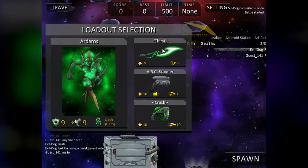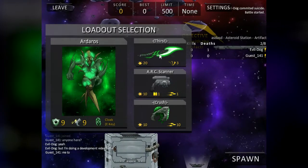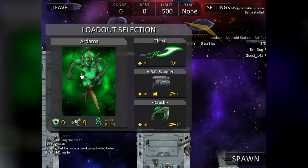It's an alien weapon. And the Thirst Blade — it now has a leech ability. When you deal damage, you gain some health as well. That's pretty useful.